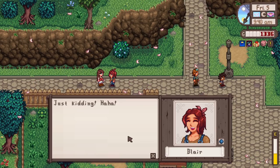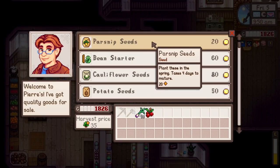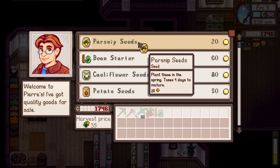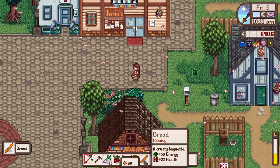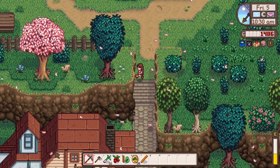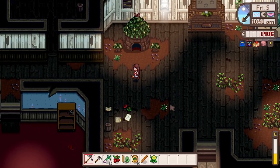That is very forward! 'Just kidding.' Who makes jokes like that when you've just met someone? Is she even romanceable? She's not even romanceable - why did she say that?! Let's sell these parsnips. We just buy 15 parsnips again - actually, we do need a bean, so I'll grab a bean and 14 parsnips. I would love to get the backpack upgrade soon. Let me quickly check the bins - we got a baguette! Let's check the community center since we're here and then pop off to Ridgeside.